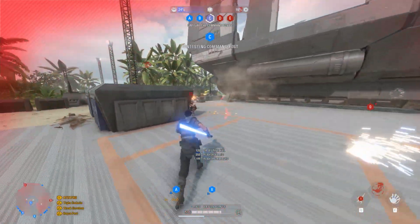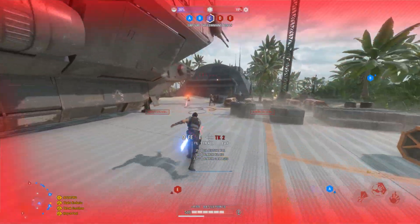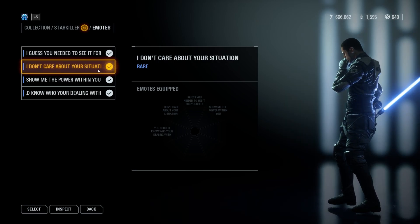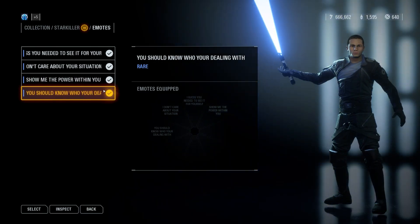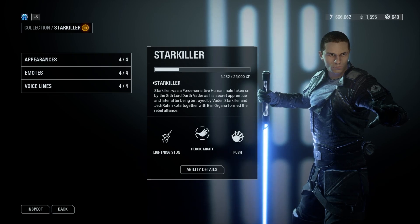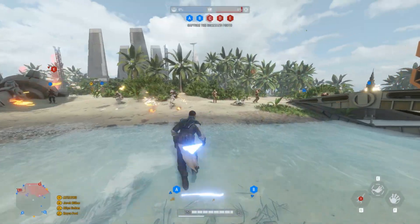It doesn't stop there — there are custom voice lines for the emotes and random in-game chatter. You can hear Starkiller say things like: "I don't care about your situation," "Show me the power within you," and "You should know who you're dealing with." There is also custom music for the front end, a custom loading screen, and text changes not just in the description and name of Luke Skywalker but for all of the skins and their descriptions as well.